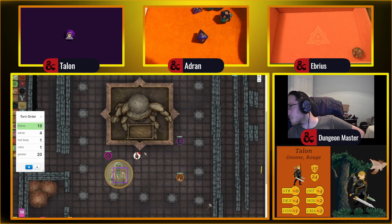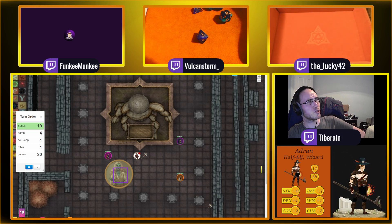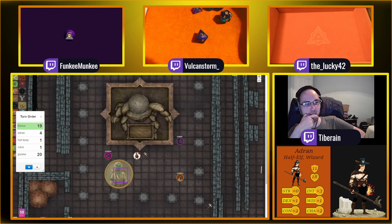That's a 10 — a 10 is a miss. Do you have to hit to use a ki point? No, but I have to use a ki point if I want to punch twice. I'll punch once then. I'm rolling bad — that's a 9. Nope.